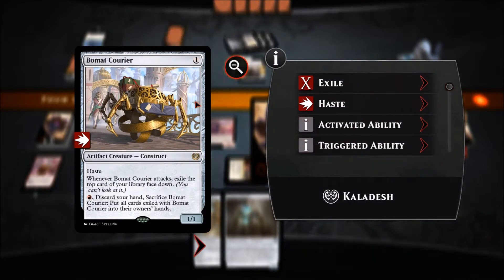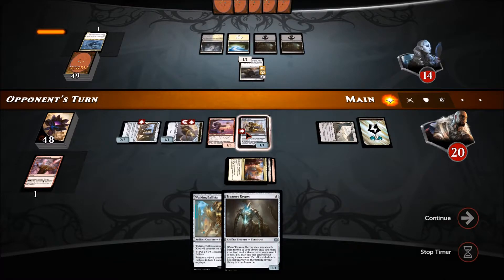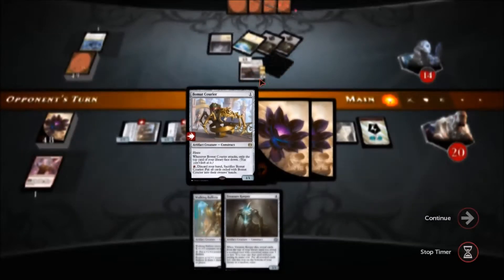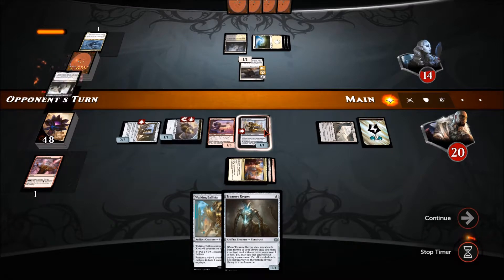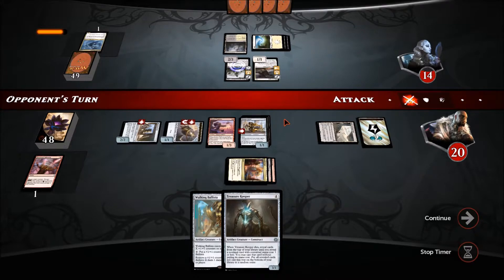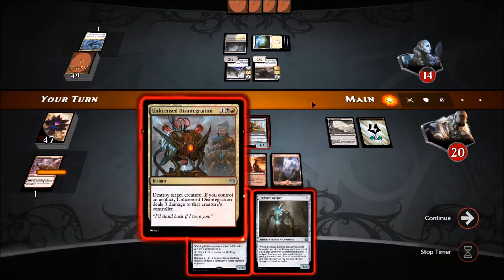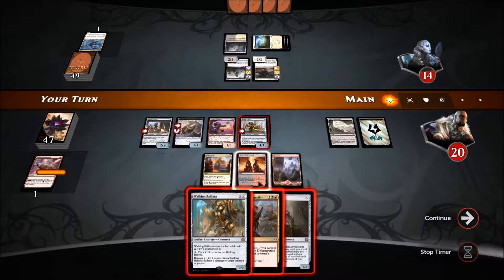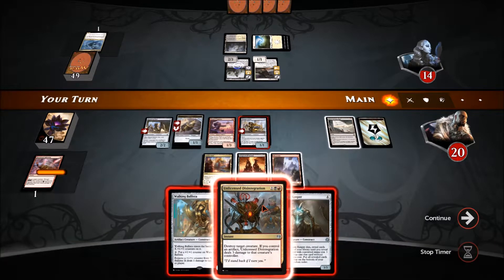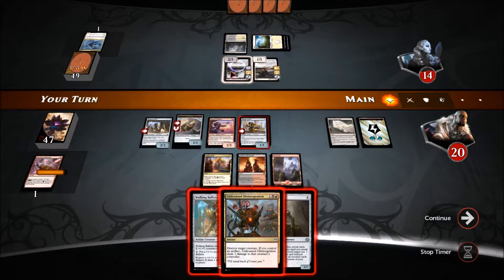I could have gone with Bomat Courier but I really don't want to lose those two cards underneath — I'd rather sacrifice him for the card draw and may actually do that coming up. He's kind of outlived his usefulness. That creature is not good to see — I would need six mana to kill her, or an Unlicensed Disintegration, which gets rid of her completely.